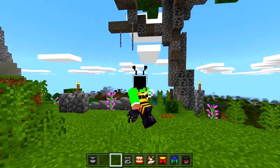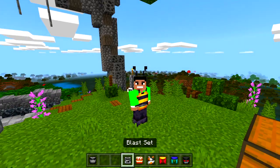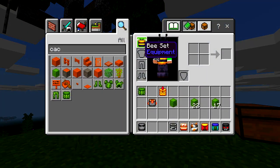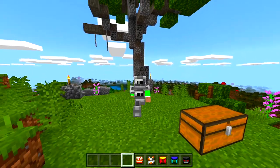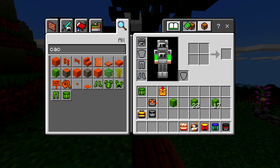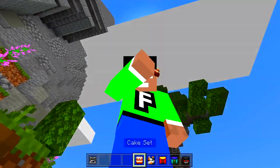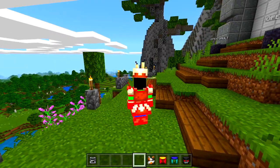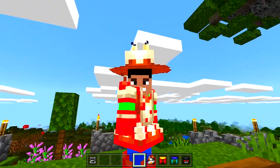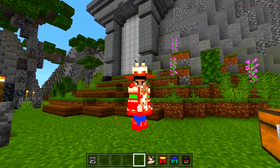Alright, next set — blast set. Oh, I'm basically a furnace right now! That's pretty cool. Oh, we got a cake set — give me that! I look a little funny, not gonna lie. The hat is pretty strange but it has little candles on it. Pretty awesome!